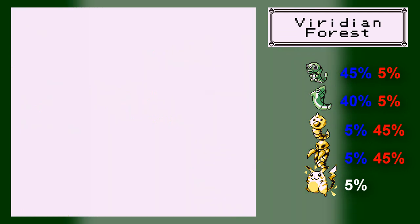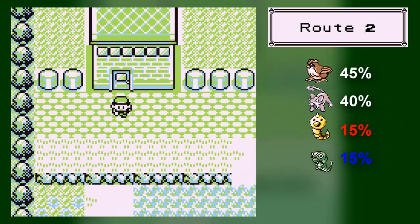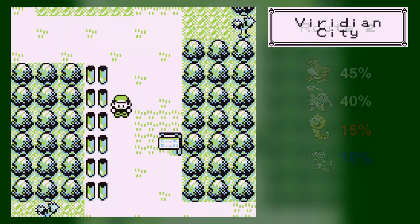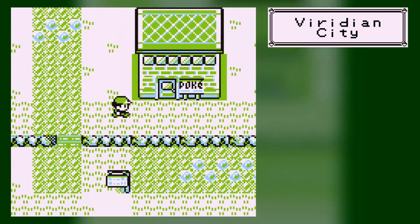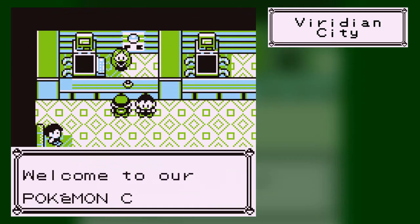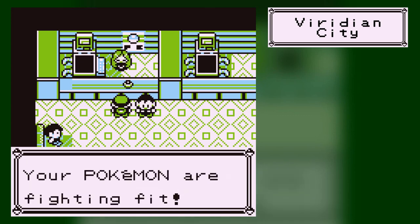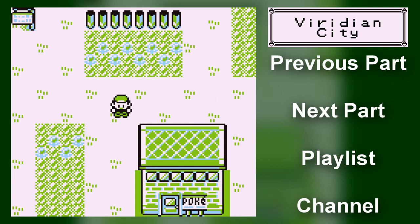So anyway, now we've got a Caterpie. Between parts, I'm going to heal up, head back to the Pokemon Center, and level up Caterpie until he's level 10. I will show you the evolution, because Caterpie evolves really early. Bulbasaur evolves at like level 16, so don't worry about evolving your Bulbasaur. Hopefully Bulbasaur will get his first new move too. Anyway, I will see you guys later where we'll continue on and head into that side route to see something nice. See you guys later!